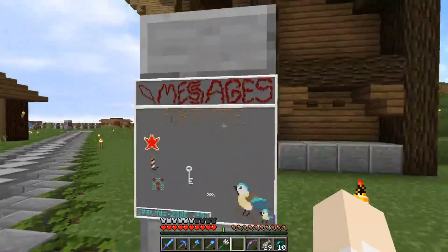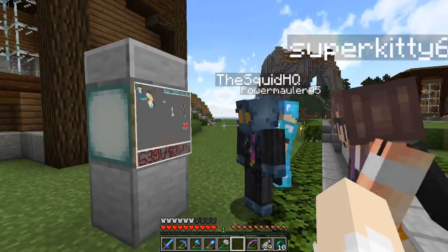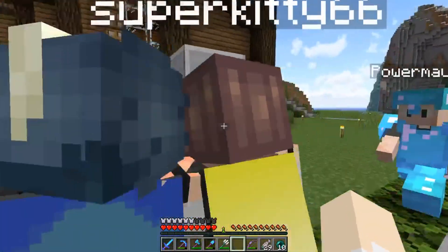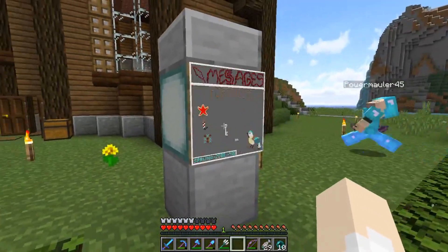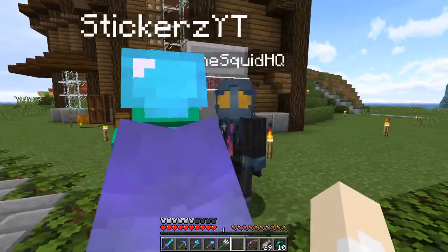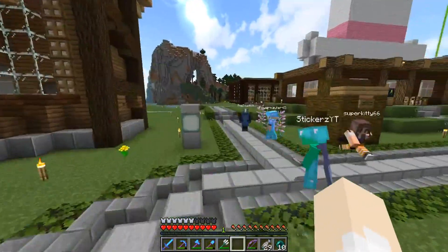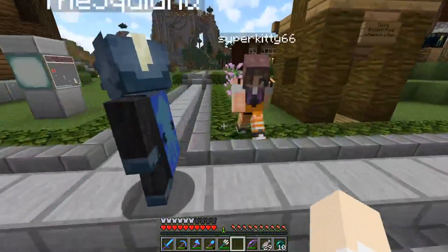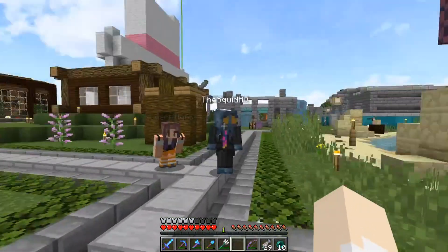This is a message board - there are some of these sprinkled around spawn and the owner is Power. Someone appears with a spinning macro causing chaos. If you'd like to write something on the board you need to ask Power first. There's some banter about drawing on the board including someone drawing their Minecraft character and a joke about drawing squids.